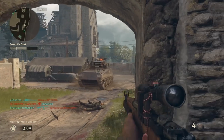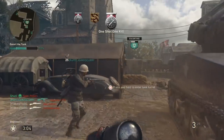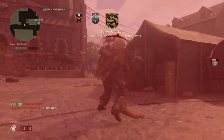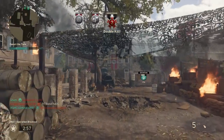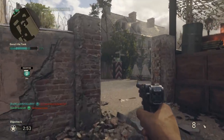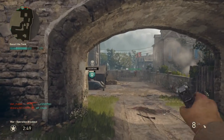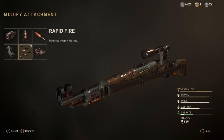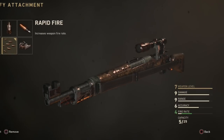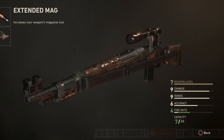Now we're onto the Kar98, which is the sniper you get after prestiging the division. It is definitely worth going ahead and trying to unlock this class. The thing with this sniper is it has such a great rate of fire — you can shoot and then shoot immediately again, and that increases even more once you stick on rapid fire. In comparison to the Lee-Enfield, when you take off extended mags it only has five out of 25 bullets, and you'll find yourself reloading quite a lot, so I usually stick on extended mags for the Kar98.